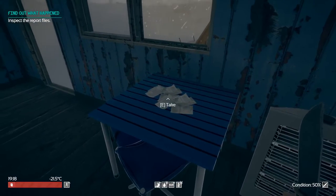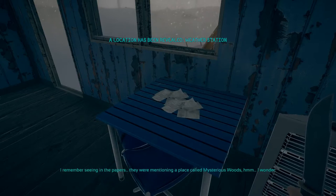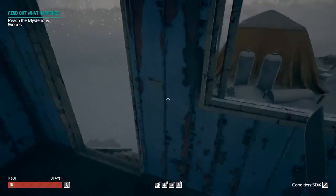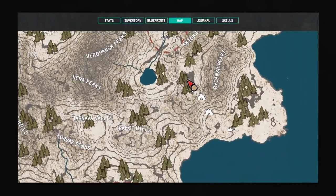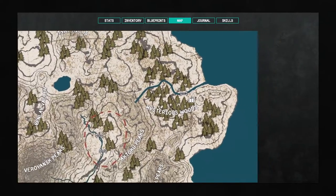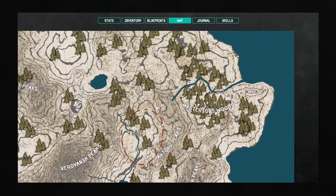Okay, inspect the report files — is that what this is? A new location has been discovered. So we're looking for a place called Mysterious Woods. Let's take a look on the map and see if it shows up. Mysterious Woods — there we go, it's up here. That's a bit of a walk. It looks like there's some kind of building there. So we will go in that direction — we have to go along this mountain range and then up in that direction.